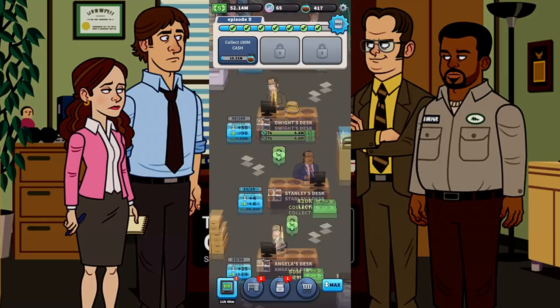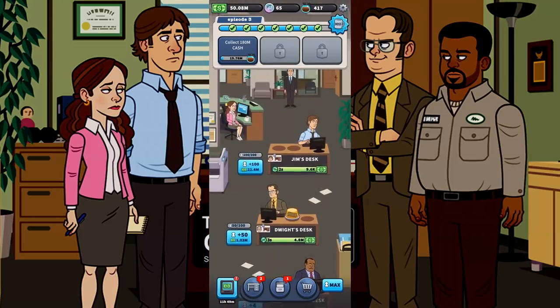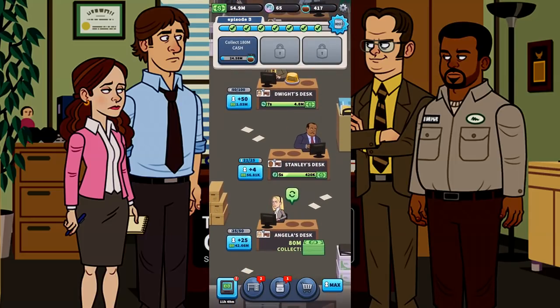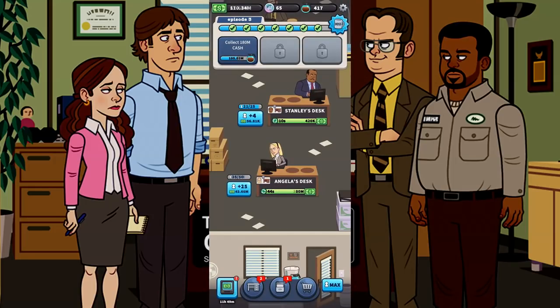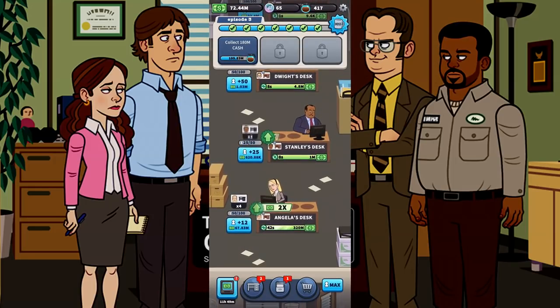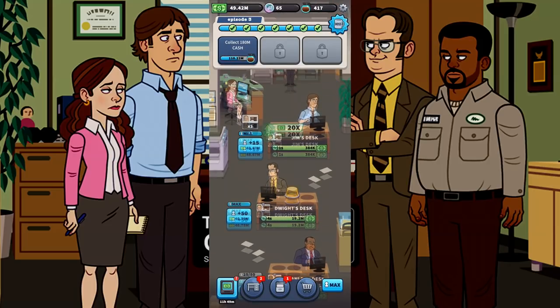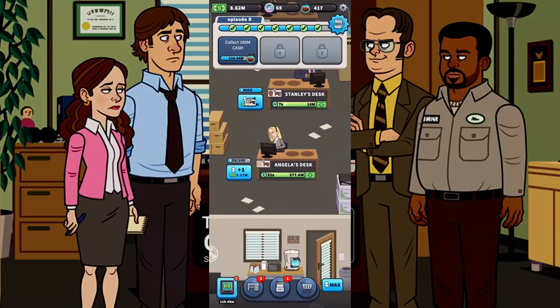Let's get Stanley's desk upgraded and pay the $2.5 million to automate him. So now we have Jim automated, Dwight automated, and Stanley automated. Angela costs 25 million to automate. Jim and Dwight have maxed out leads, so now we can just focus on Angela and get her going.